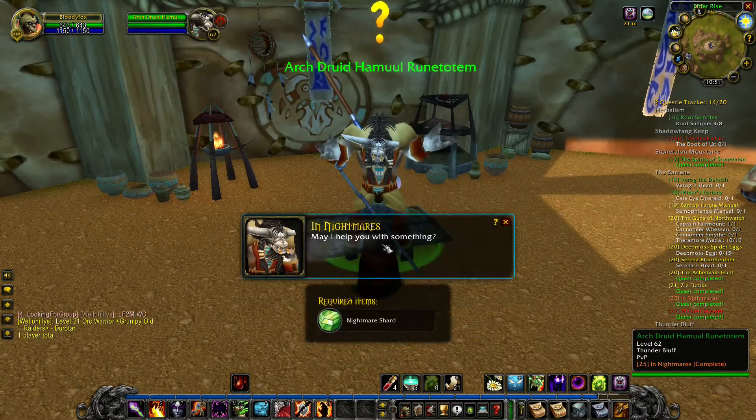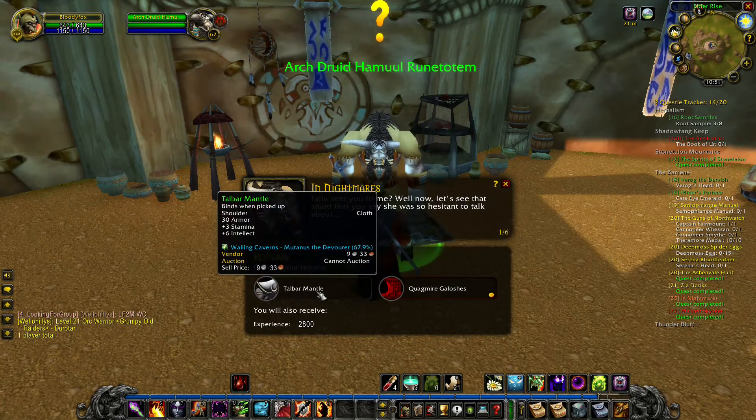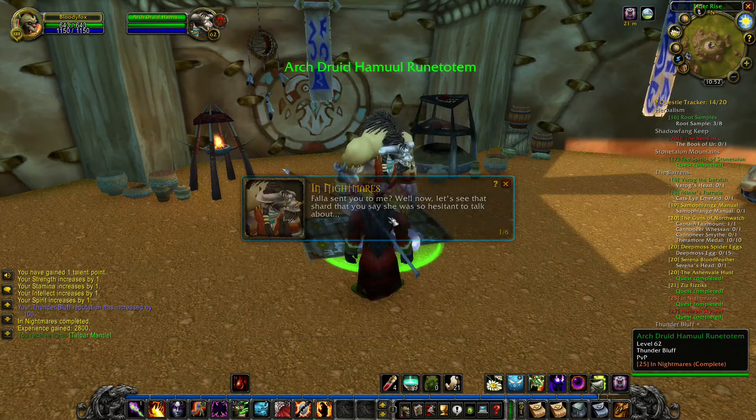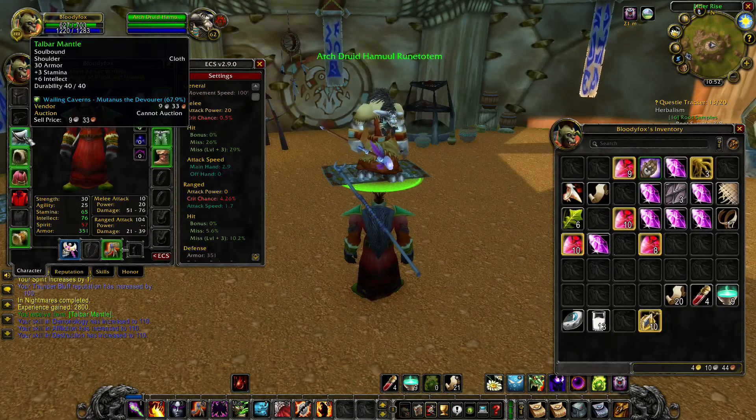In Nightmares quest rewards: Mail Boots with 6 Stamina, or Shoulder Cloth. Let's take the Cloth. And level 22 — first shoulders!